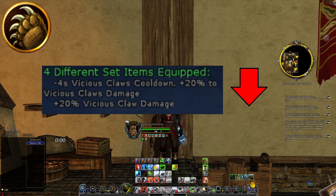The red bear set — minus 4 seconds to Vicious Claws cooldown and plus 20% to Vicious Claws damage — will also be a nerf for the red Beorning. Vicious Claws in red line is an animation cancel skill, and it will be high in your damage numbers, so reducing the cooldown and dealing less damage with this skill will definitely nerf the red Beorning.